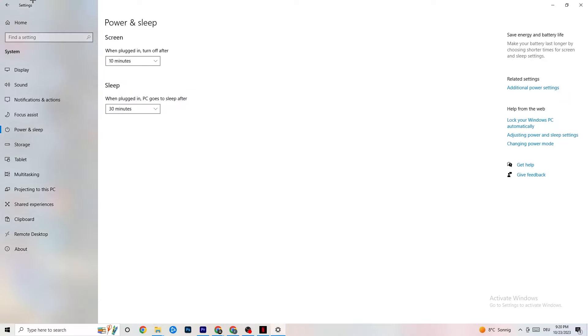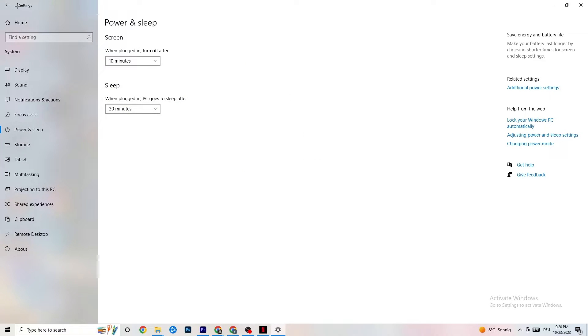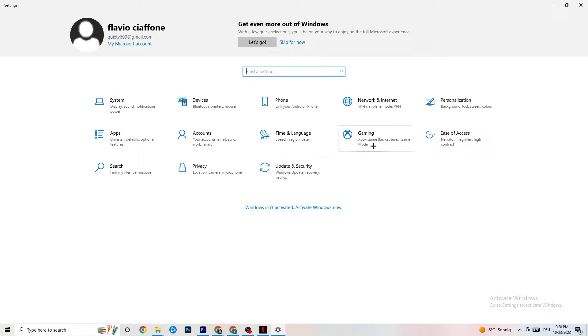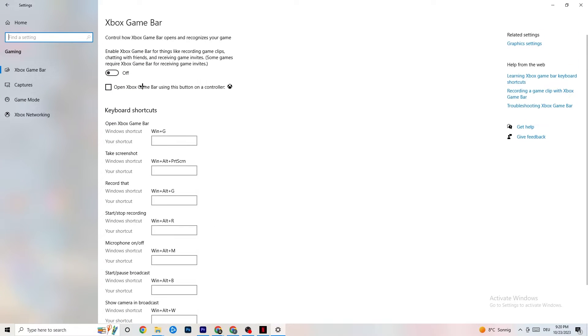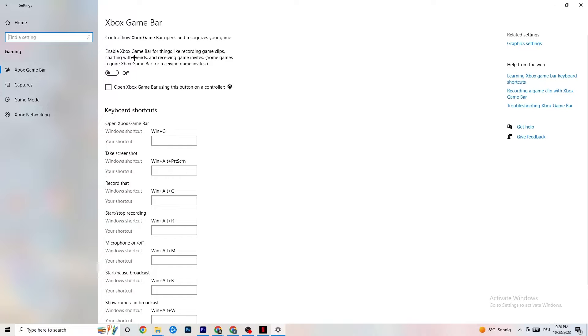The next thing: go to the top left corner of Settings and hit Gaming. Once in Gaming, you'll see Xbox Game Bar. I've turned this off and I want you to turn it off too, because the Xbox Game Bar will suck a lot of performance running in the background. On low-end PCs it will trash your game, cause FPS drops, or freezing. Turn it off.